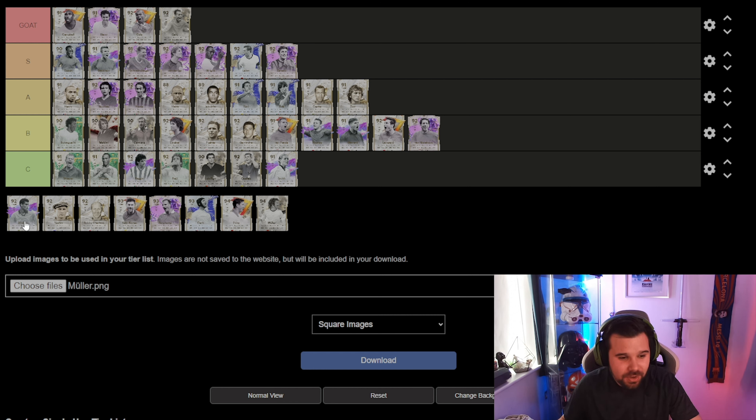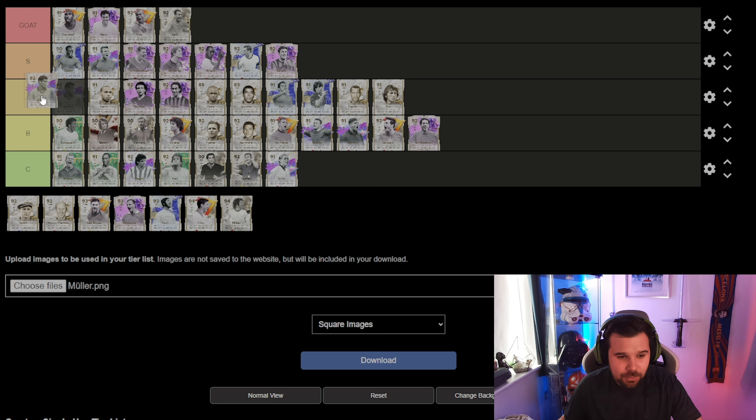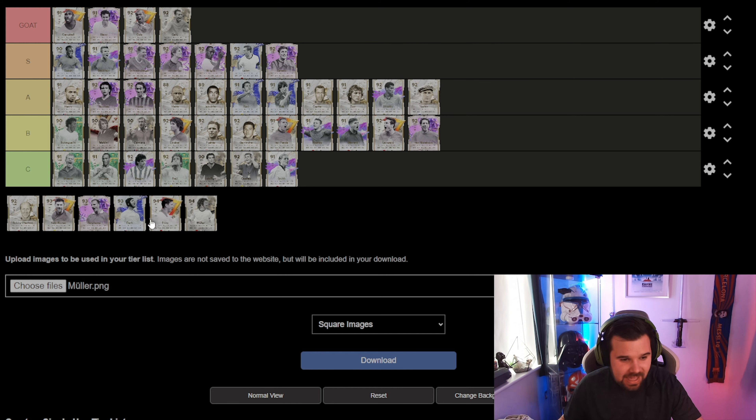Moving on to Rivaldo — five-star five-star, really good card, but I wouldn't say he is S level or above. He's going in the A category. And Yashin — another A category card.